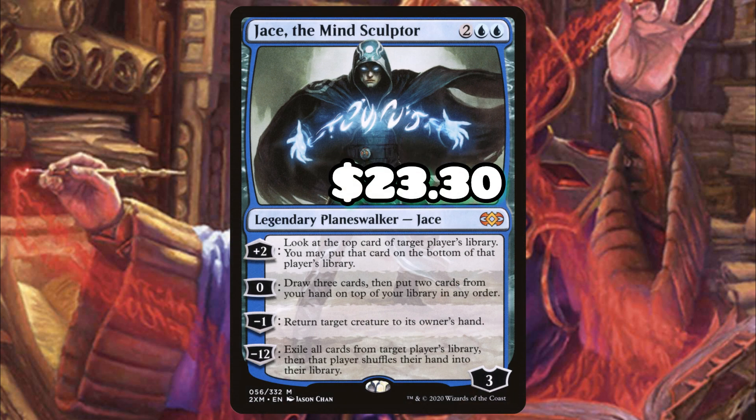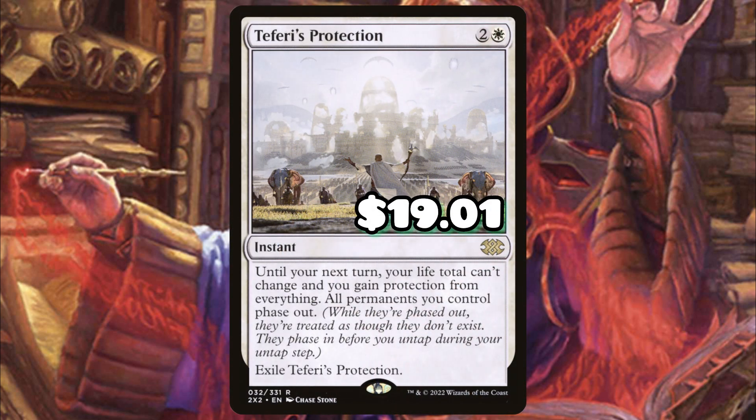Jace, the Mind Sculptor can be incredibly impactful — we can bounce creatures to opponents' hands, zero him every turn and plus him with our commander. He's incredibly flexible with card advantage, and if you get the minus 12 that's just going to suck for somebody. Teferi's Protection is the ultimate oh-button that saves you from massive attackers coming at your planeswalkers, ensuring you get at least one extra turn to try to win the game.